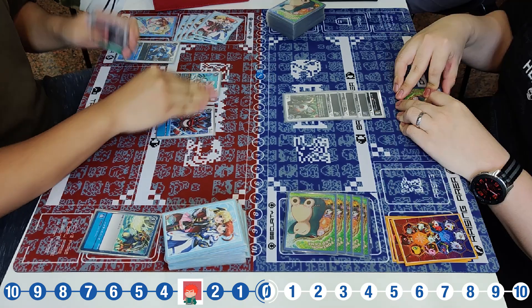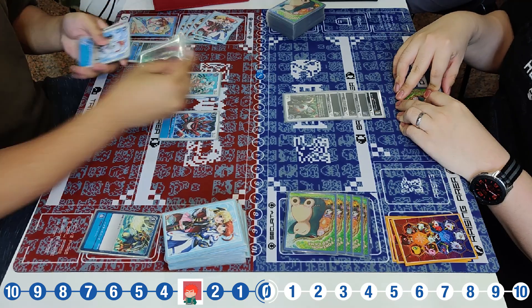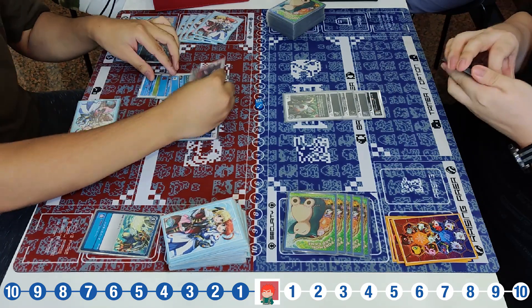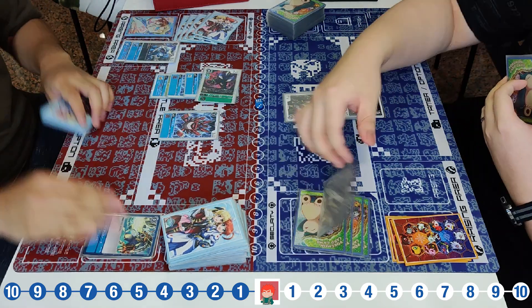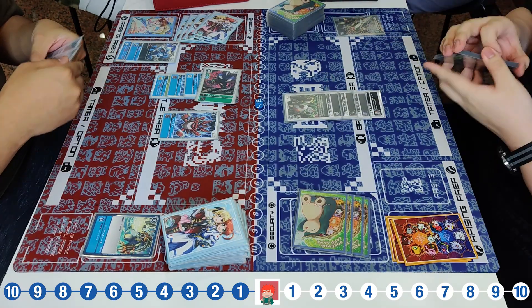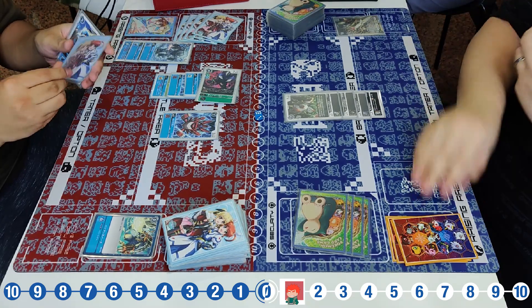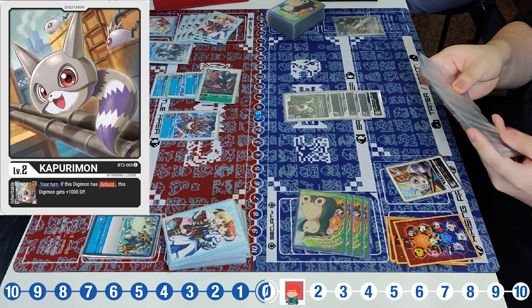The Vmon is the best rookie in the game in my opinion. He goes for the Hammer Spark, pushing into three memory, allowing him to evolve to the Dino Vmon. He does choose to swing — he has jamming — and hits into the Outer S. That jamming really works. He evolves to the Gorilla Mon for one cost, passing back only one memory to the Black Player.